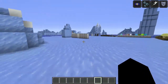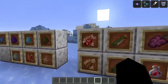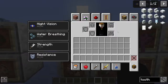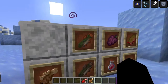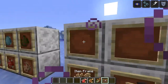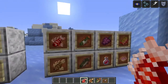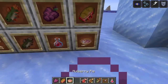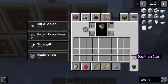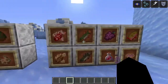Over here I have all the different spawn eggs and the different food. That was the lionfish which I destroyed completely — sorry, technical difficulty. So this is raw lionfish, cooked lionfish, raw pike, cooked pike, mulberry jam bottle, mulberry, mulberry bread, and mulberry pie. These are all very cool. I think it's a good addition because it adds more fish.